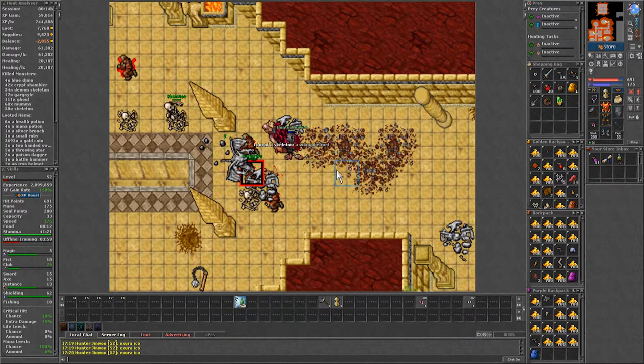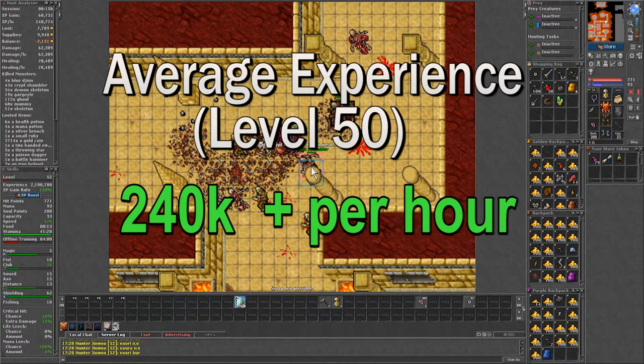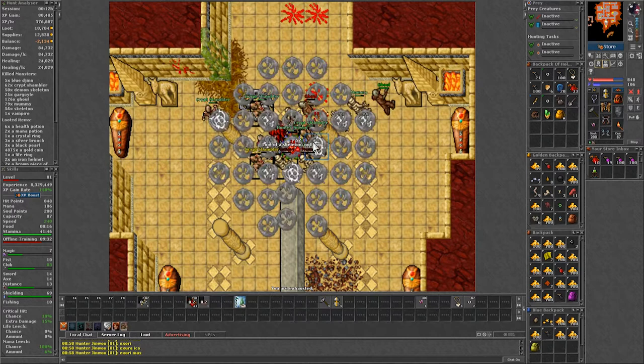As for the experience, at level 50 I was averaging 240k with peaks of 250k an hour. This was with 72 plus 4 skills using tier 1 imbuements of mana and crit. Obviously better skills and the use of strong mana potions should increase it further. I came back at level 80 and just by adding Exori Min to the rotation, the experience was 380k on average with skills of 83.